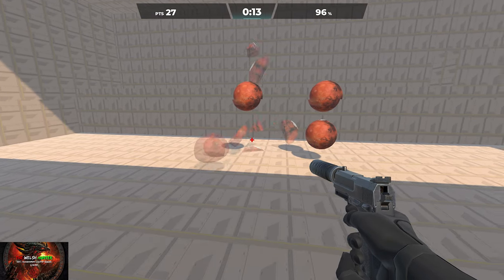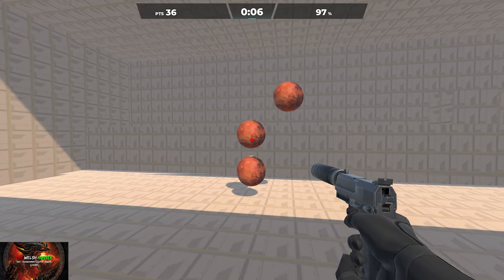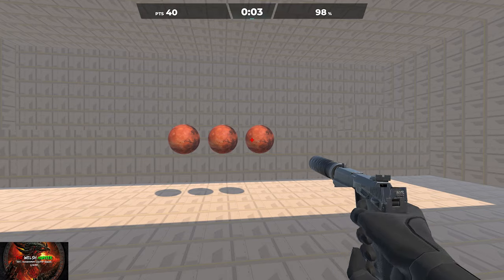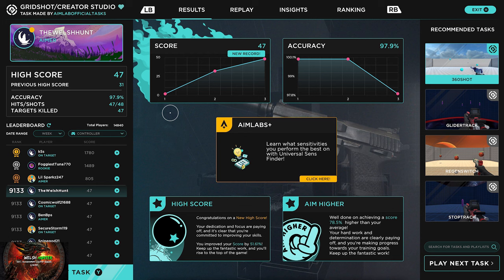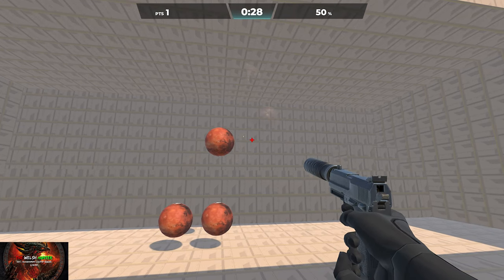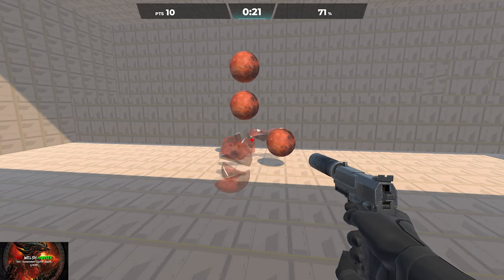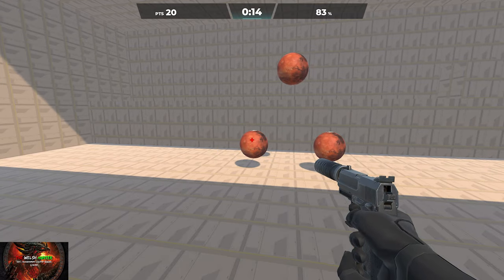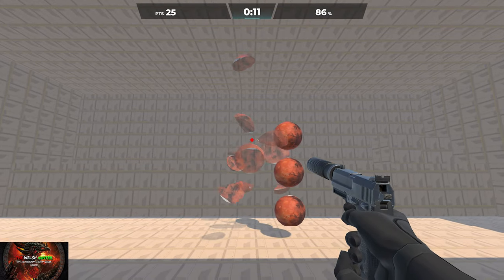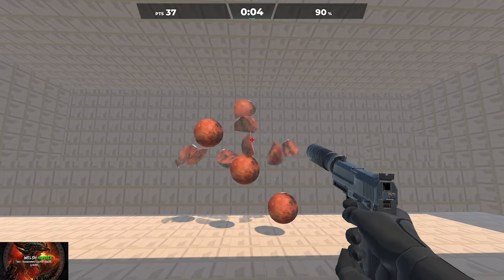Hopefully we should expect some title updates in the future, and it would be great if Xbox gets those Steam customization options so tasks can be as short as five seconds. If you do have a turbo controller, all you literally need to do is press Y and then Right Trigger — just constantly keep spamming those two buttons and you could leave it and go do something else.